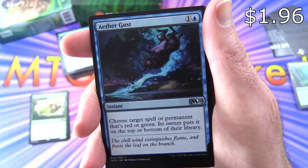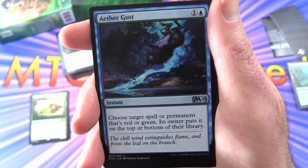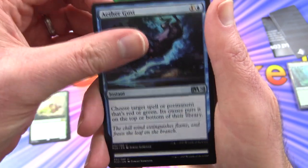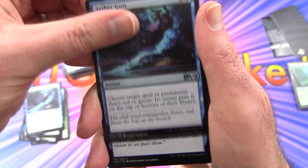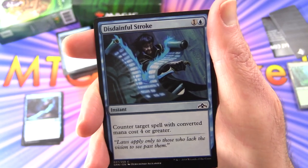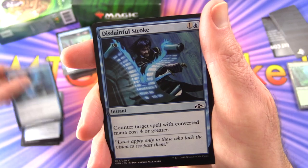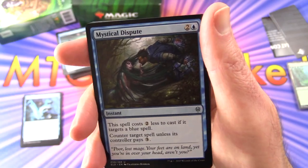Aether Gust — Instant for two: choose a target spell or permanent that's red or green and put it on the top or bottom of its owner's library — bouncing those spells back. Three of those. Disdainful Stroke — Instant for two: counter target spell with converted mana cost four or greater. This moves into a full-on control strategy. Two of those.